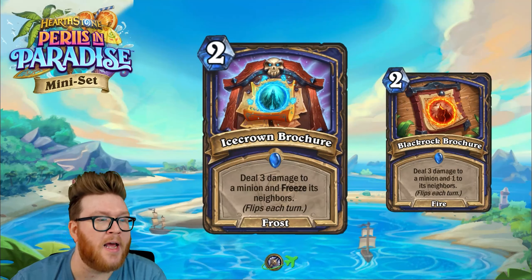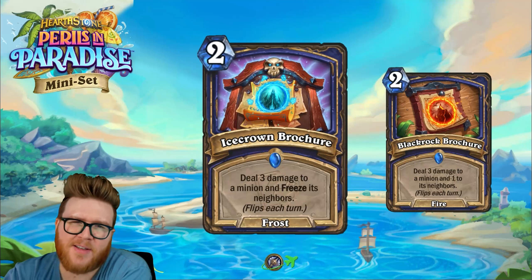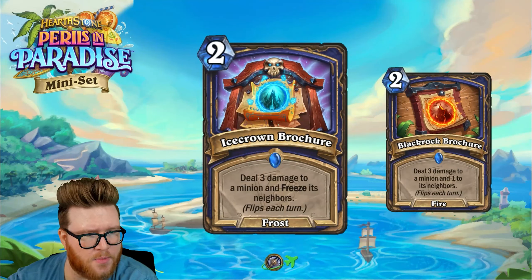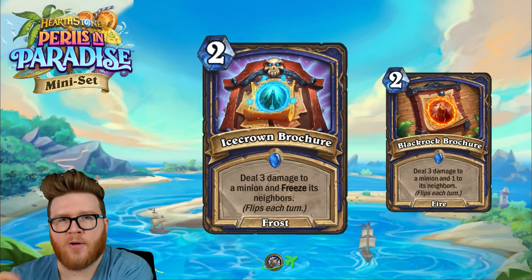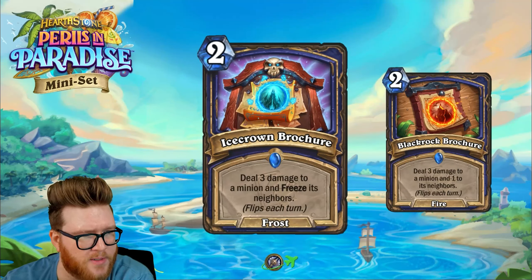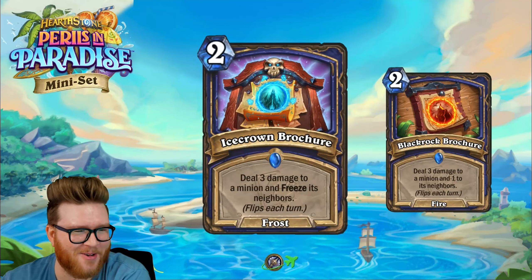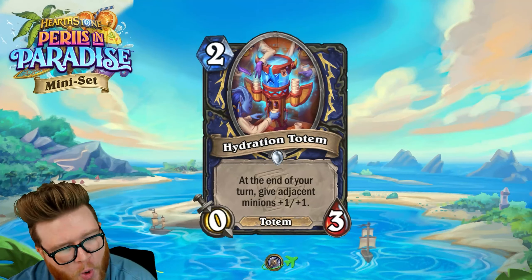I think this is flexible enough from the rainbow side of things. The low cost is nice — you don't always hate just clearing something with three health, even early in the game. The frost upside in particular makes me excited; the explosive shot upside on Black Rock doesn't feel as good. I wouldn't be shocked if this pops into some rainbow builds, serving dual utility — if you're missing fire you play Black Rock, if you're missing frost you play Ice Crown. These brochures are flexible but also sometimes inflexible for the same reason. Overall I think this one's okay.